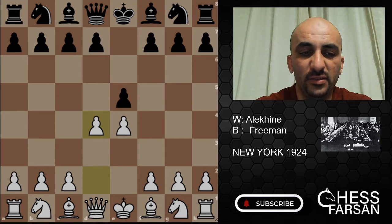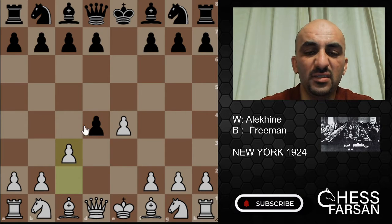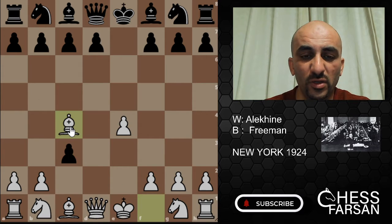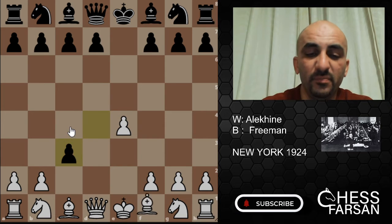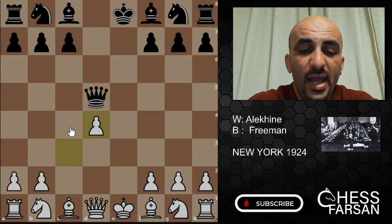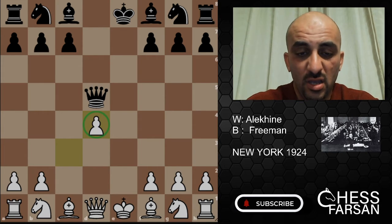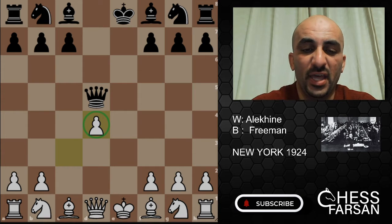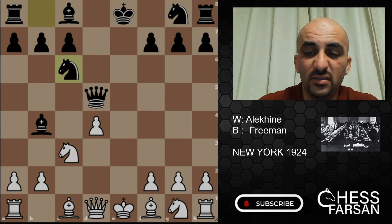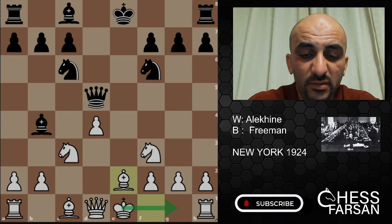Alekhine plays d4, and after Black takes on d4, c3 is played — this is called the Center Game. If Black goes dxc3, White can play Bishop c4, which we call the Danish Gambit. But Freeman played d5, and after the exchanges, White has an isolated pawn on d4. In a simultaneous game we look for attacks, and we see knight c3 by Alekhine, knight c6, knight f3, knight f6 — very nice development.